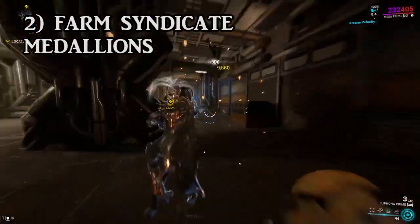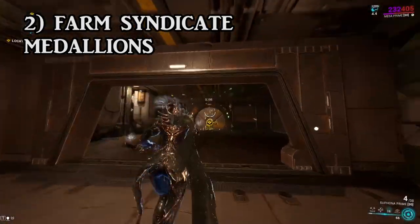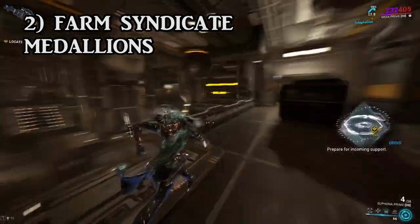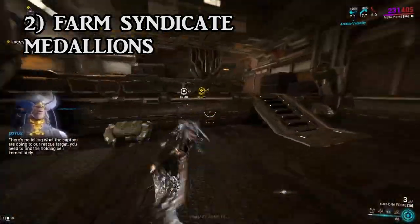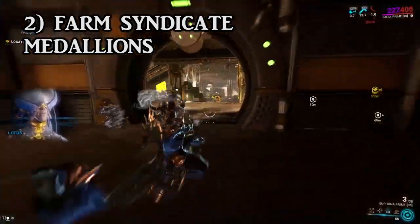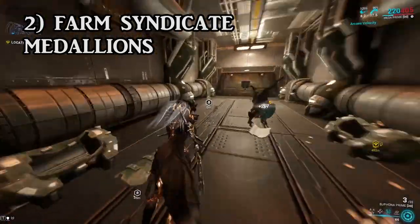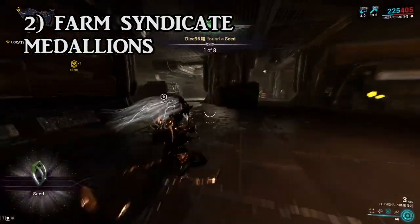We're not done with syndicates yet — we're going to be talking about their medallions. Once you've decided to side with a particular syndicate, you can pick up medallions which can only be found on their exclusive missions. However, with the exception of any map that has a small tile set like a defense mission, anything that's not a defense works. If it's a big map with a lot of undiscovered grey areas, go with those. Any map with a small tile set, you're just wasting your time.